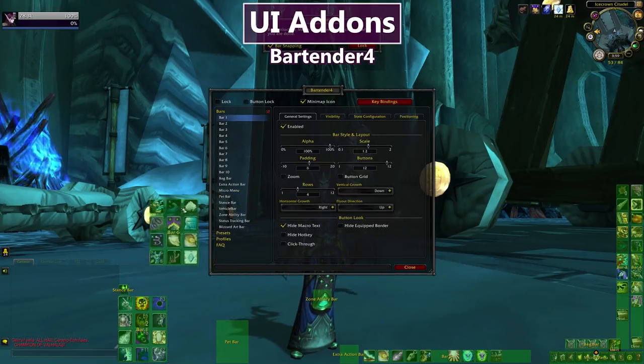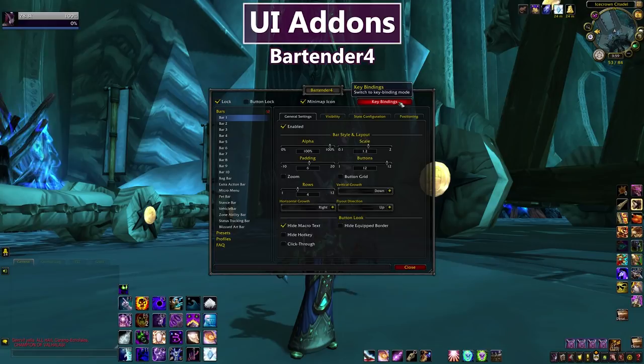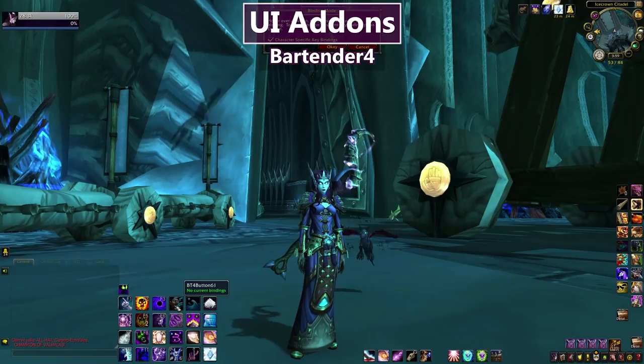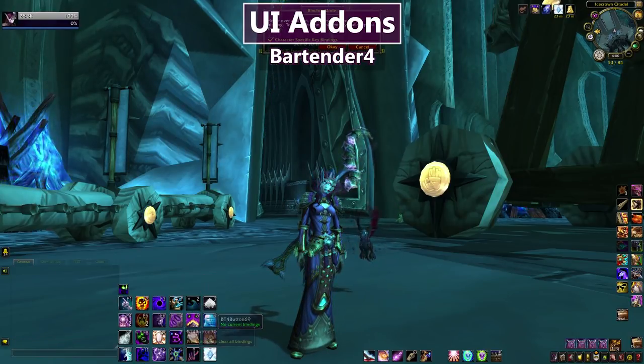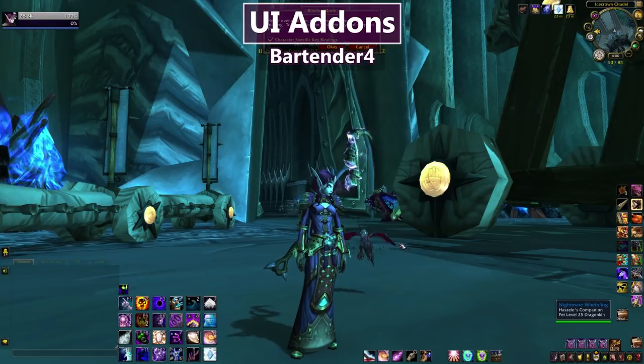Bartender is great not only because it lets me move my bars wherever I want, but also because it makes keybinding super easy. If I lock my bars and go into the keybindings section, all I have to do is mouse over a button and press the key I want it bound to, and it will keybind that button. Much, much easier than hunting things down in the keybindings menu, and I have always done it this way.